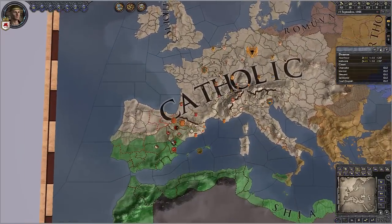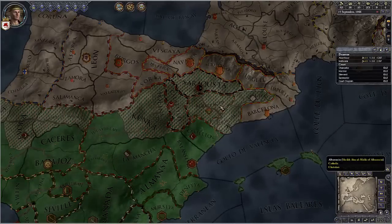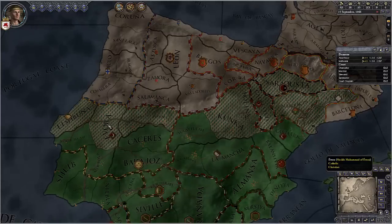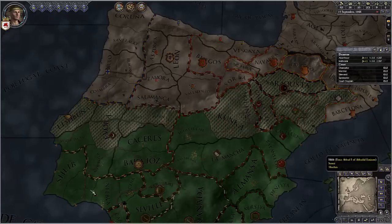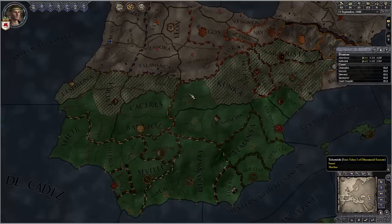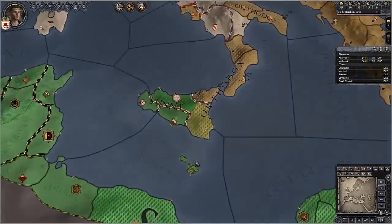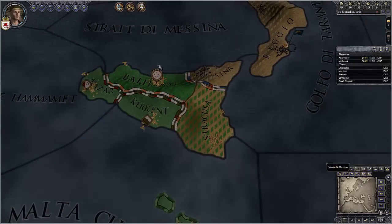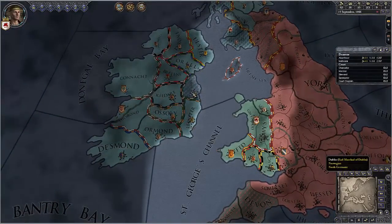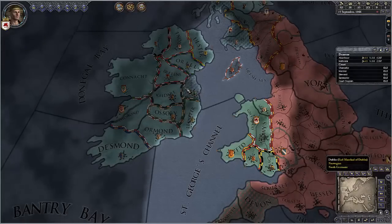What the religion mode shows you when you're actually in there is the actual religion of a province — say, Évora — the base religion there is Catholic, but you can see this green shading showing that currently the people in control of it are part of the Sunni religion. For the length of time those stay covered, there's a possibility they will completely change over to the Sunni religion. Moving on to culture, it shows basically the exact same thing — Dublin starts off Norwegian but is currently controlled by an Irish ruler, so it's being very slowly converted into Irish.